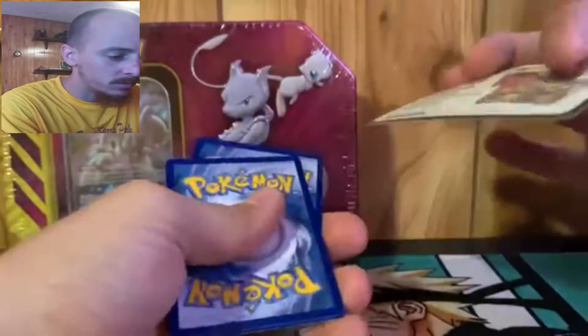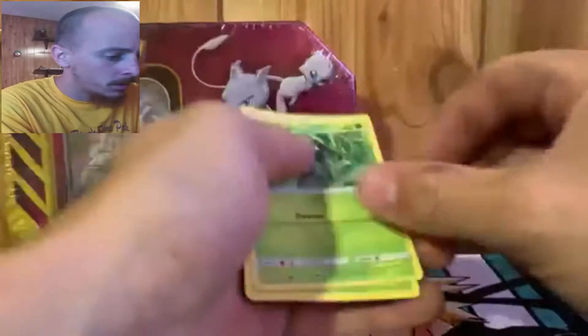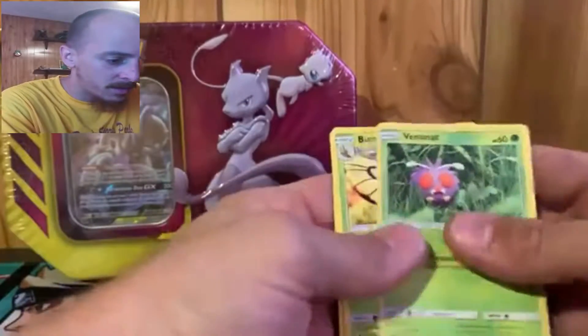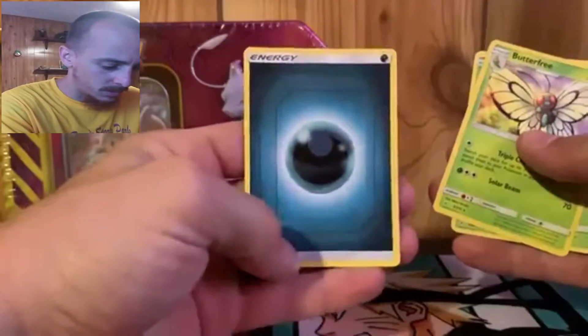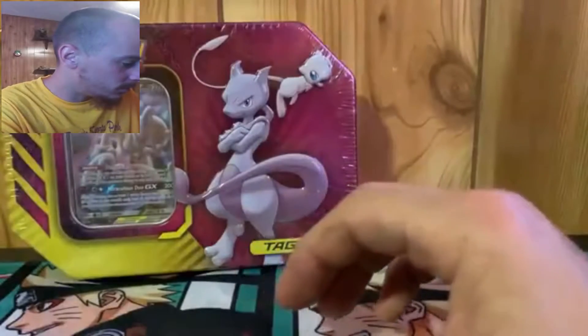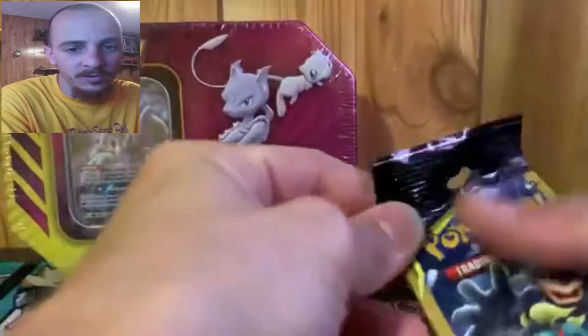So here's the next pack. We got Venonat, got Butterfree, and we have a Metal Energy. Crispy again - crispy cards, and that's a good thing.